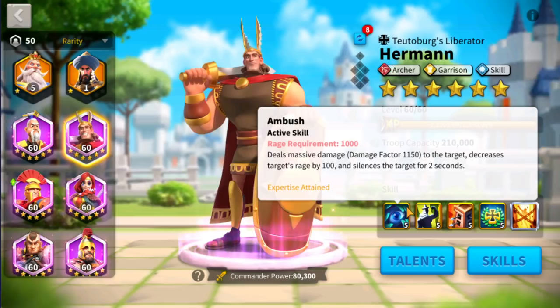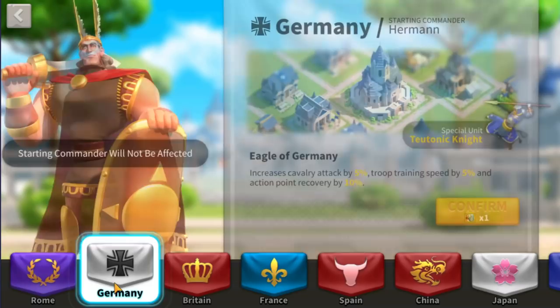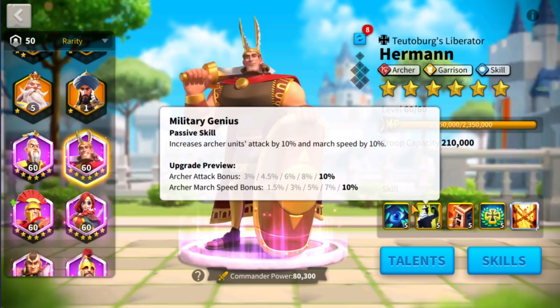Whenever we talk about two seconds in Rise of Kingdoms it is going to be two turns. When you look into the battle reports you will see turns instead of seconds. Now if you want to obtain Herman, when you first start the game you will have to choose the civilization named Germany. In Germany, Herman will be your starting commander.